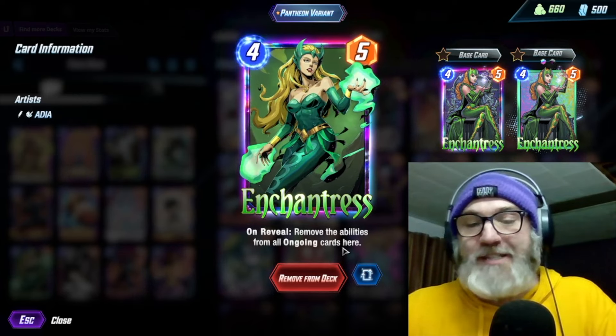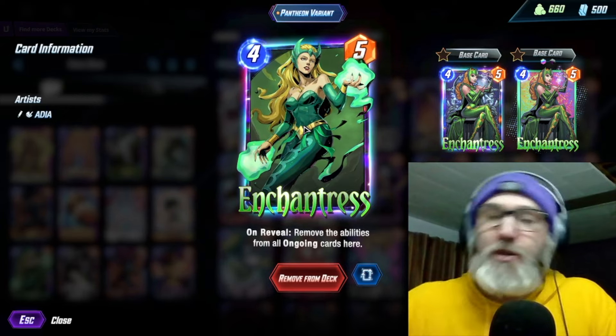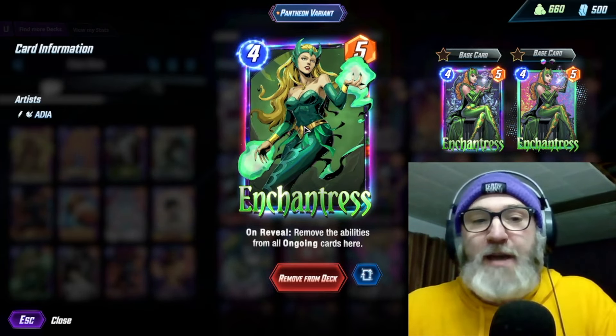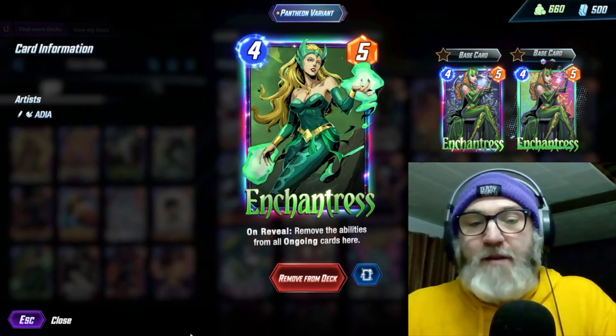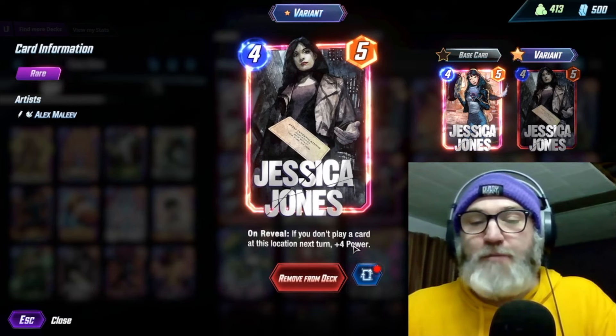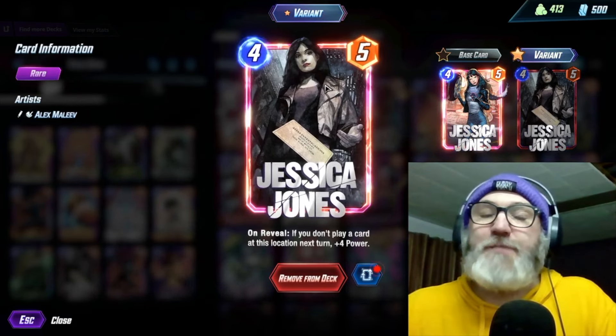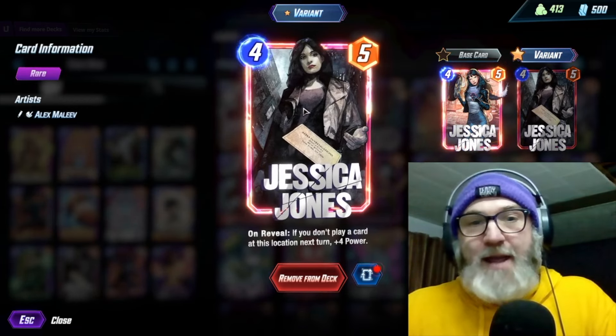We're running Enchantress — on reveal, remove the abilities from all ongoing cards here. You can use this on your own stuff if you don't get Luke Cage; you can remove the ongoing effect from your Lizard and also remove the debuff from your Typhoid Mary. We're running Jessica Jones — on reveal, if you don't play a card at this location next turn, plus four power, so she goes up to nine. That's under Shang-Chi, which is great, and again you can get her out on three if you have Zabu.